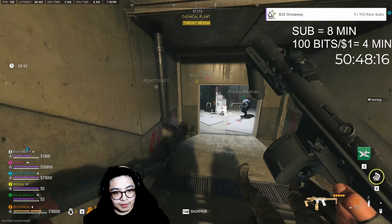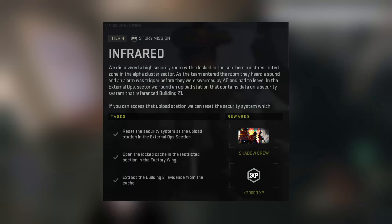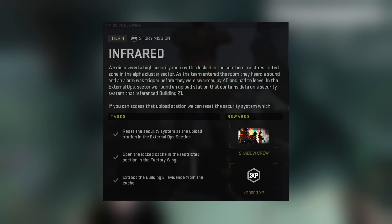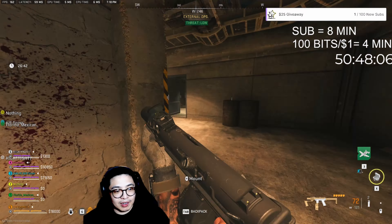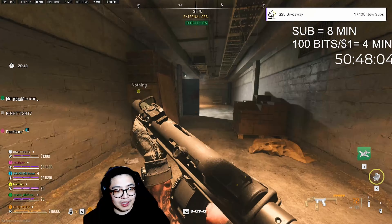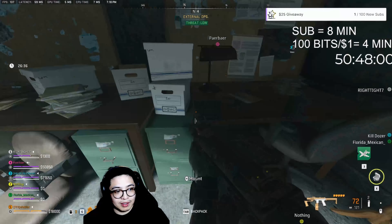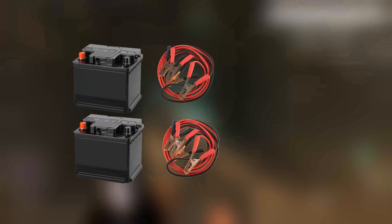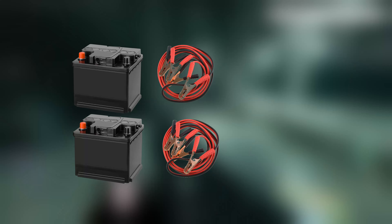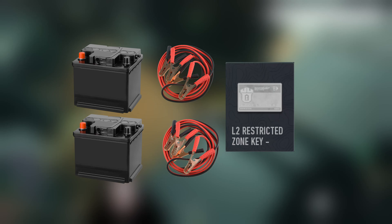In this video I will show you how to do the last tier four redacted story mission, Infrared. This mission requires you to reset the security system in the external ops bunker, which you can spawn into from the Rohan Tunnels entrance. Prior to the raid, I recommend bringing two sets of car batteries and jumper cables, and an L2 restricted key or skeleton key.